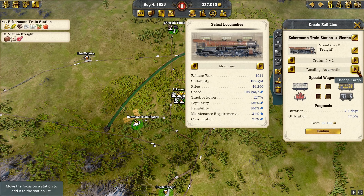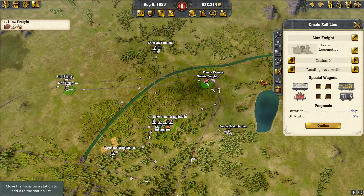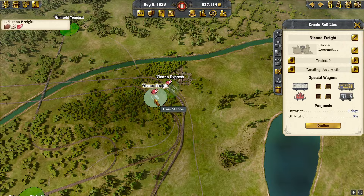Here we are with our line to Linz freight, and then we're also going to do Linz to Vienna — put the train on that. That way we can pass the alcohol and the meat back and forth. And then we'll also go Vienna to Graz so we can do the same thing.